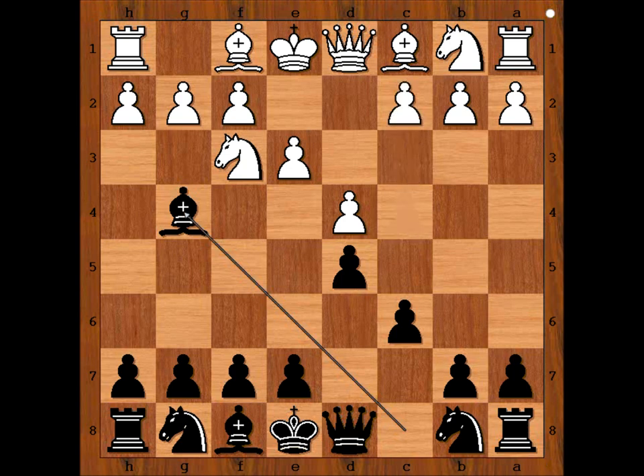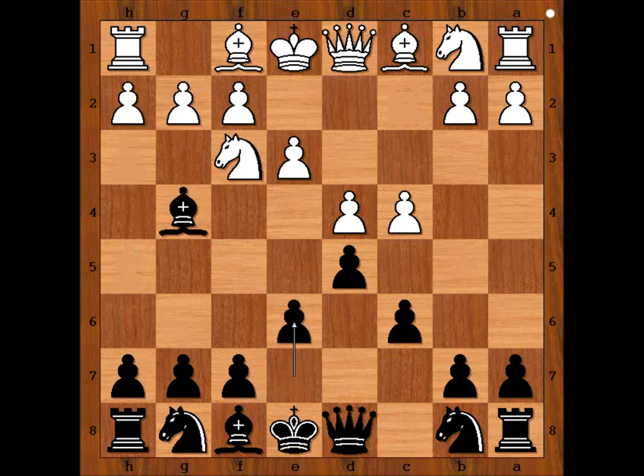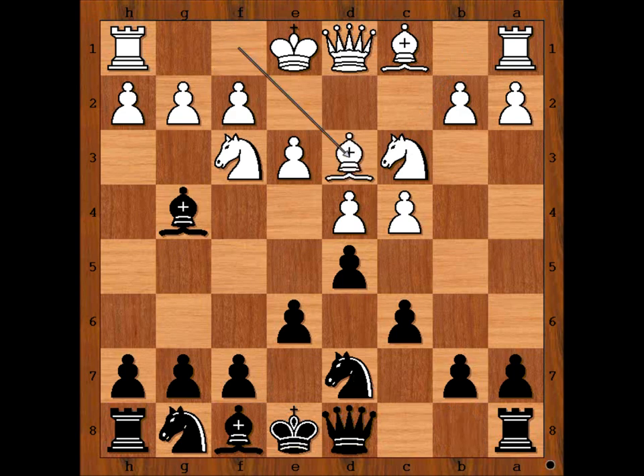c4 was played. If h3 is played then simply bishop to h5. In the game we have c4, e6, knight to c3, knight to d7, bishop to d3, knight from g to f6.